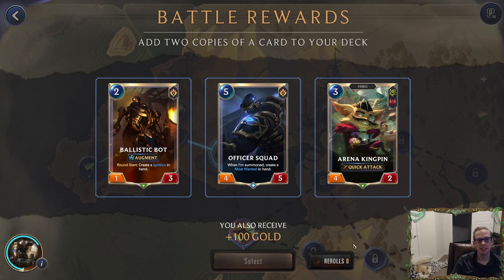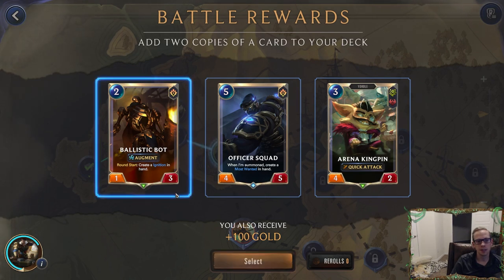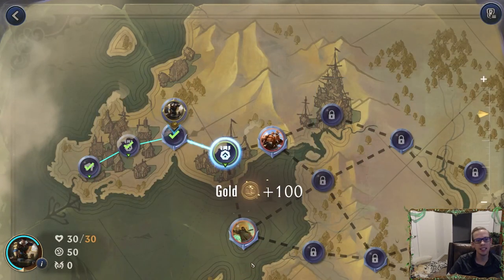We have to get two copies of one of these cards. Adding in cards isn't always a benefit but you have to select something. Ballistic Bot — every Blade we cast is going to create a card for growing Ballistic Bot. Arena Kingpin with quick attack is kind of cool but it doesn't block. Officer Squad is just too expensive. I guess Ballistic Bot, but yeah.